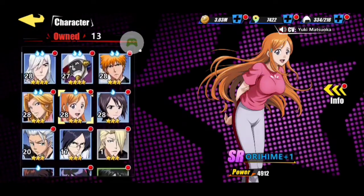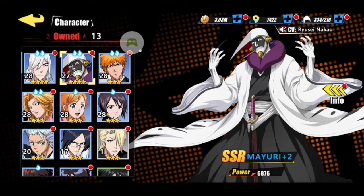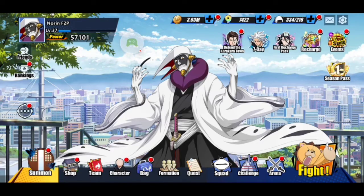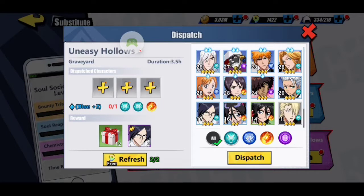We've got 13 characters so far, and some are at blue already — Joshidu, Mario, Karatsuchi, Ichigo, and Rangiku. When you get characters, it's great to take as many as you can up to the highest level possible, because you need them for dispatching. We'll go into challenges — Soul Society Orders — and you need them to dispatch here. When you dispatch, you have to meet the requirements.